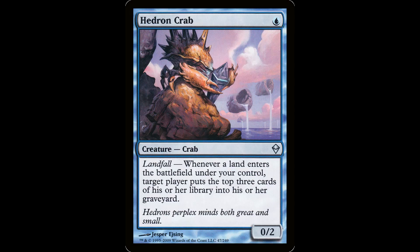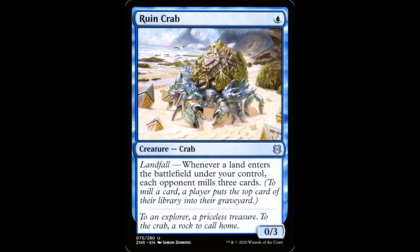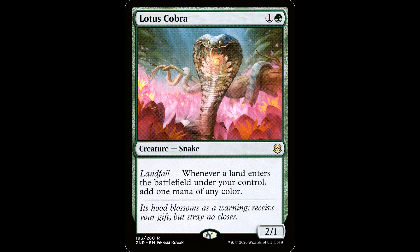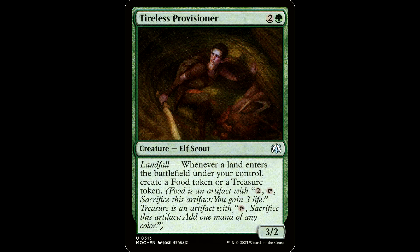Back to landfall. There are a bunch of cards that can benefit from landfall. You have the Crabs — Hedron Crab, Ruin Crab — these guys can mill your opponents. Scute Swarm, dude, this is just a ridiculous card; provides sack fodder for Zemone and Dina. Then you got the old Lotus Cobra hiding out in the weeds — it's a fantastic card in any landfall deck, goes in so many decks. You also have Tireless Provisioner — combined with the above combo, makes infinite mana, dude.